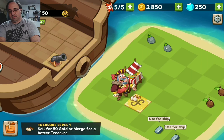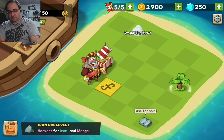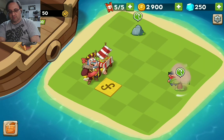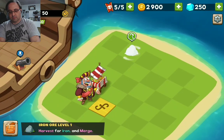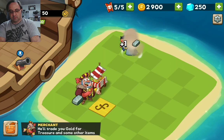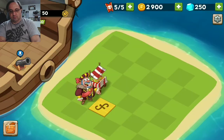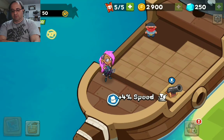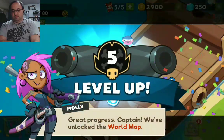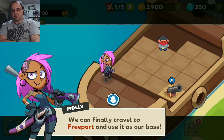Oh, I should have known that, but whatever. Woohoo, a bigger ship! Great progress, Captain — we've unlocked the world map. We can finally travel to Freeport and use it as our base.